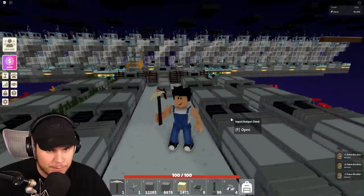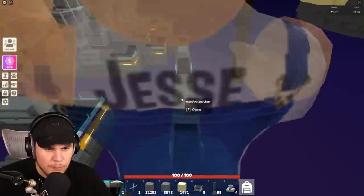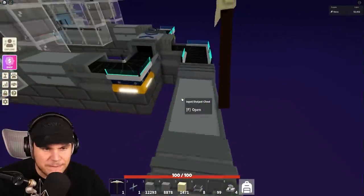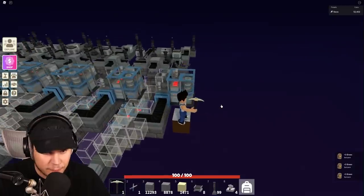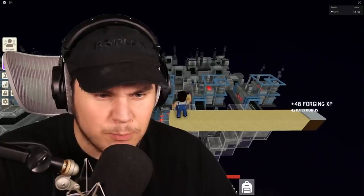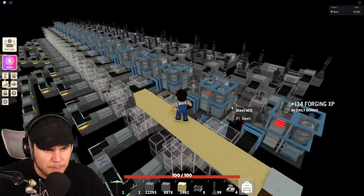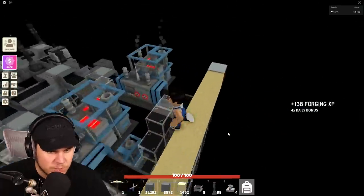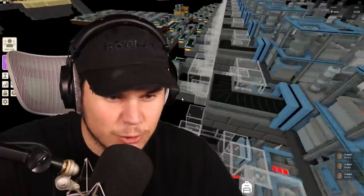I currently have four totem disablers. The range of these is 10 blocks, so I should be very easily able to figure out the exact number of totem disablers that I actually need. So the first one is right here, and it pretty much covers about exactly two of these sections, which is very perfect because we have a total of 16 — which means that we need about exactly eight totem disablers. Super easy math.